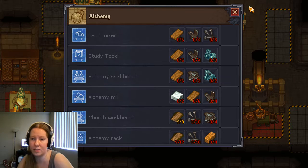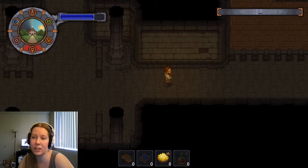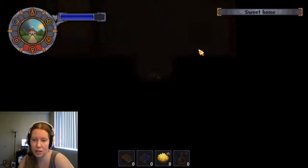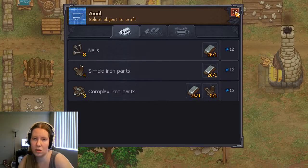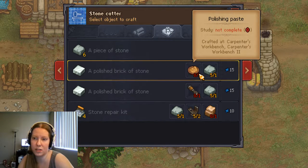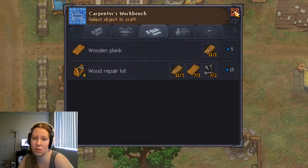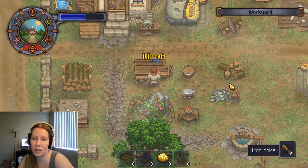We need 4 simple iron parts, 6 planks, 2 polished bricks of stone. The rest of that's easy peasy lemon squeezy — we've been making those forever. A polished brick of stone takes polishing paste or an iron chisel. So now we actually have a reason to make an iron chisel, which we can do somewhere. There we go.